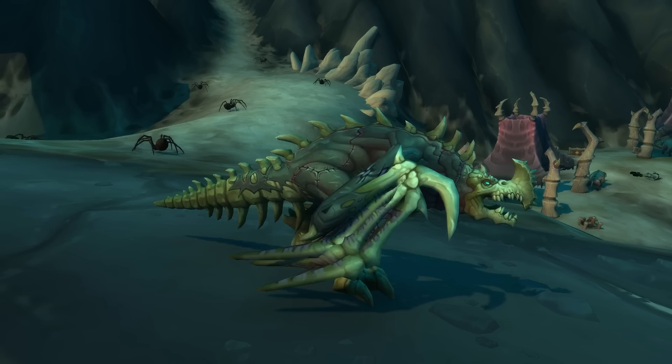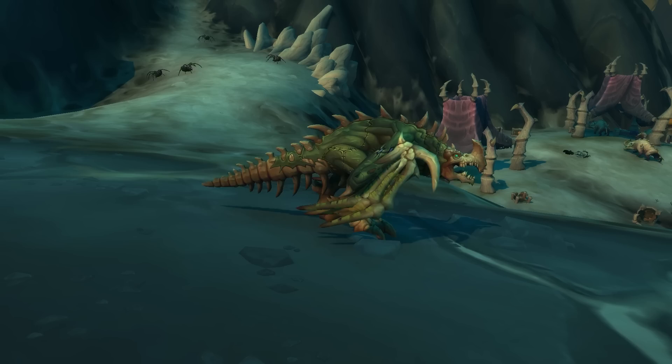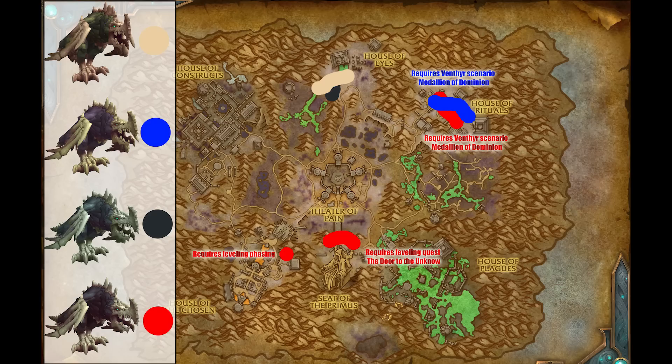The next pet is a new bird of prey — the Death Roc. There are four versions: a green one, a purple one, a grayish one, and a dark purple slash black one. The green and gray are very easy to pick up. The purple one only spawns during the Venthyr story quest line, so you'd need to be Venthyr and on that specific quest. The black one also requires that Venthyr quest, or you need to pick it up while leveling through the zone, as a mob is only there during leveling — or flying around during the quest to the Door Unknown, which unlocks the Seed of the Primus.